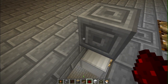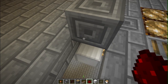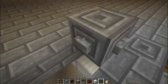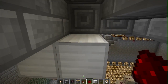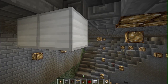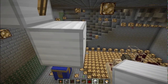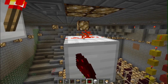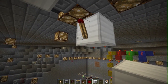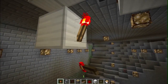I'll put a button on this side as well just so we can test it out as we go along. I like putting buttons all the way around. What we need to do now is just make the signal go down. We put a redstone torch over there, then come one down and across - dust, torch, one down, across, torch.